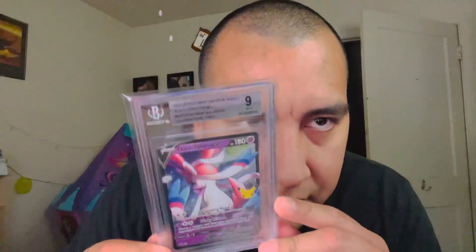Next up we got a dark Sylveon. They got a 9 mint. This is a really hard card to grade to get a 10 on — it's almost impossible.